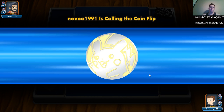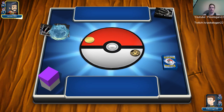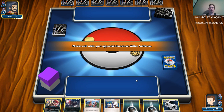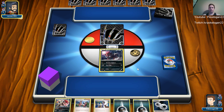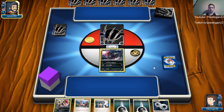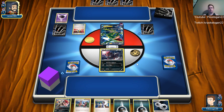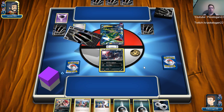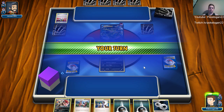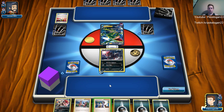Let's do one more game and then I've got to get to bed. We're going against novoa1991. He's got a Pikachu coin — I lost the coin flip. Interested to see what people play. Here's probably what I'll do — DCE and Sycamore and see what I get. We're playing the Rayquaza deck — this is a good test to see if it'll do well hitting for weakness. I don't know why he's playing psychic energy — maybe so that Hoopa can attack.